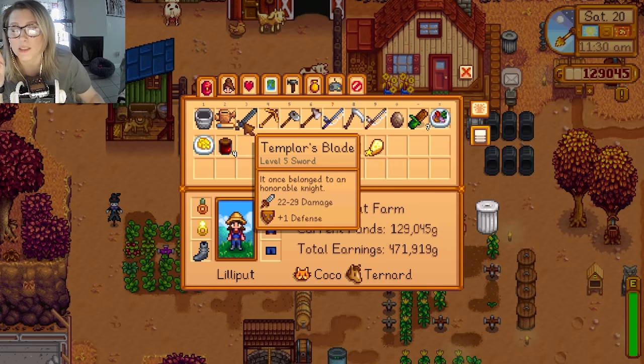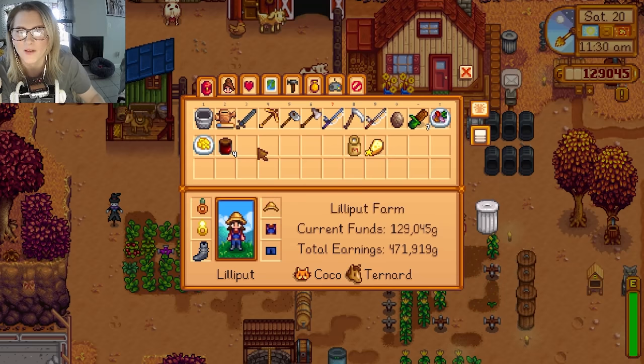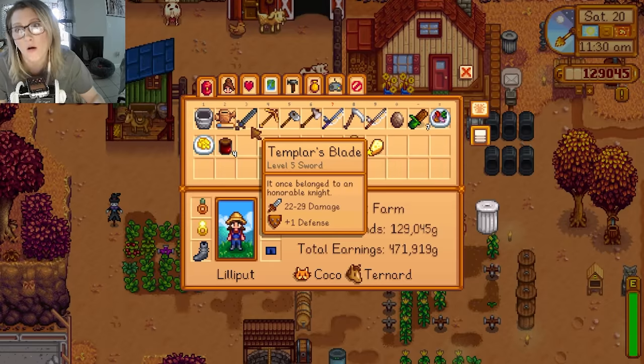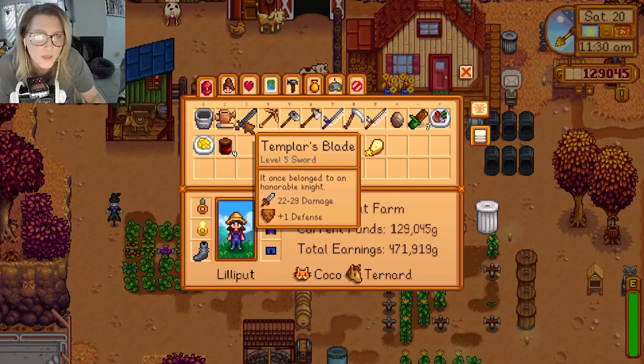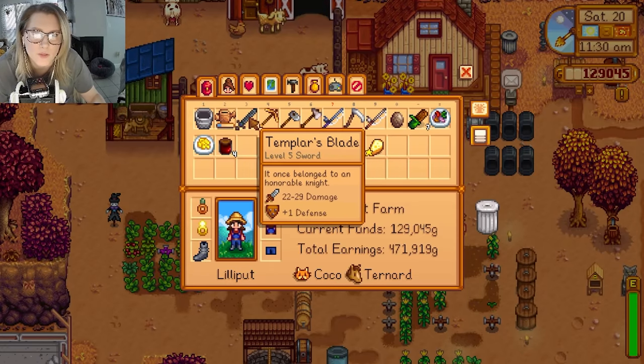I lost my sword and a sweet-ass dagger that I had just gotten. So I lost that. I was gonna do the recovery service from the adventurer's guild, but I decided to just upgrade instead. So I got the Templar's Blade, a level 5 sword — much more effective.